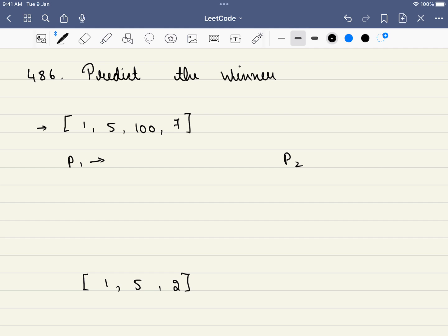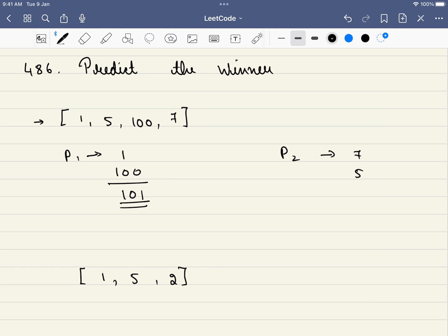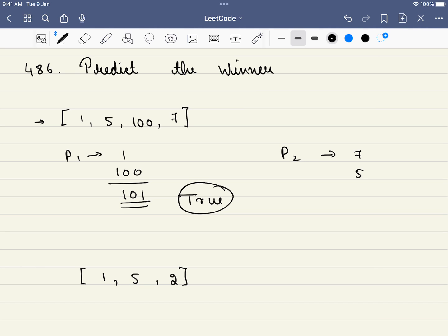For example, let's say player 1 first picks up the first element. The sum will be 1. Then player 2 has two options: either to pick up 5 or 7. In both cases, those are devastating, because player 2 gets an option of 100. Now once player 2 has got the option of 100, P1 here is clearly not the winner — wait, the function in this case will return true. Yes, player P1 can win.